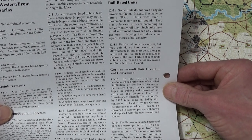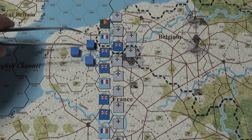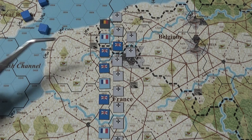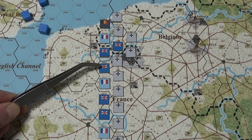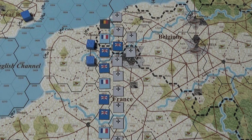And then a hex adjacent to that but not adjacent to the front line. So here's the example. British sector has a front line of 1006, 0907, and 0908. Second hex deep of sector would be hex 0806 and 0807.